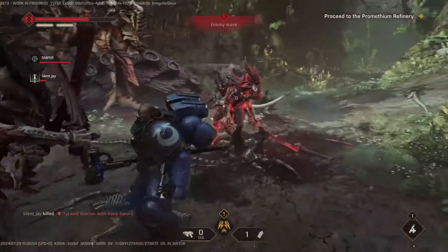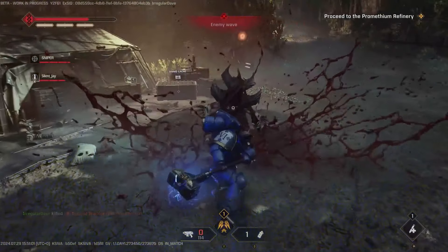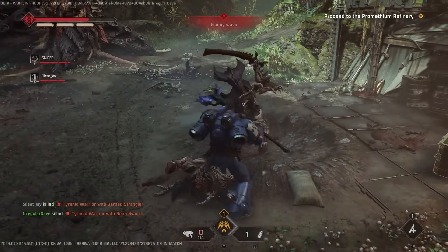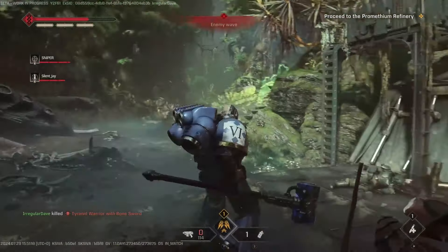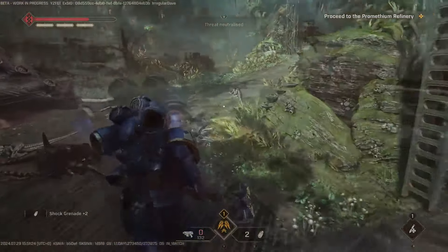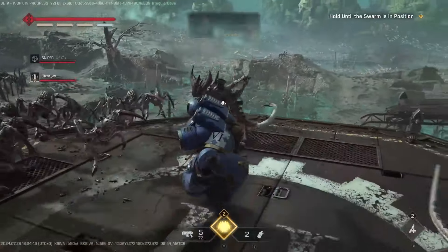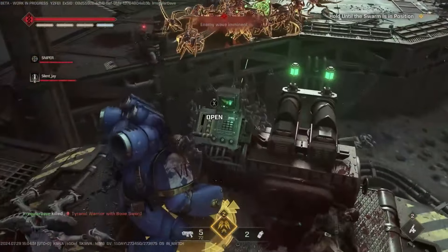Another thing worth highlighting is the Battle Barge expansion. The Battle Barge, for those who don't know, is the hub area where you upgrade and equip gear for your Space Marine before co-op missions. It's where you upgrade your weapons and level up your character. A Battle Barge expansion suggests some kind of new mechanic or new functionality is coming, and I'm curious to see how that will work.